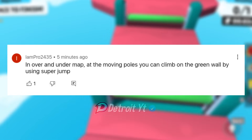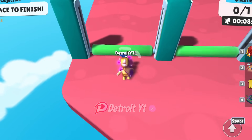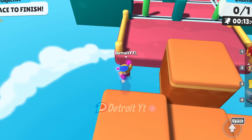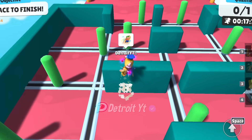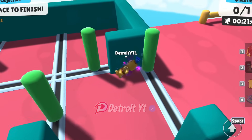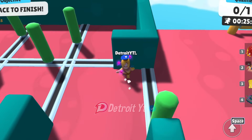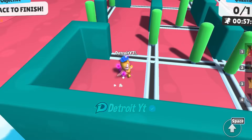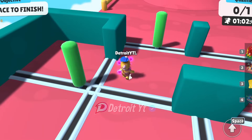In Over and Under map, at the moving poles you can climb on the green wall by using super jump. Here are the moving poles — let's try to climb on the green wall using super jump. Yes, we can climb on the green walls using super jump. Let's wait for the cool down and try again — and yes, we can climb on or dodge the green walls using super jump. This myth is confirmed.